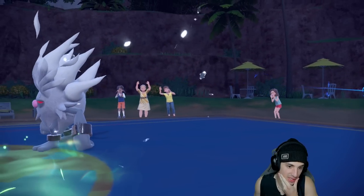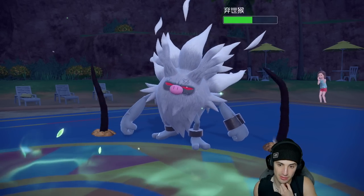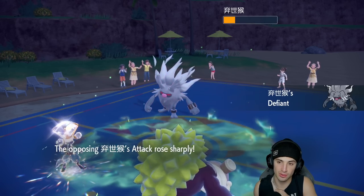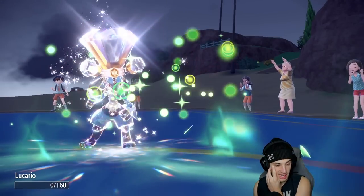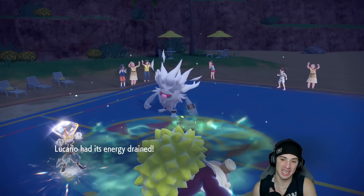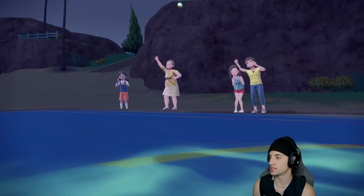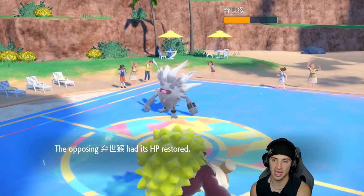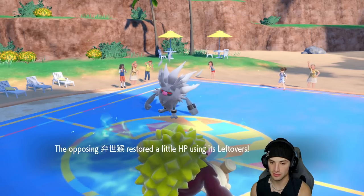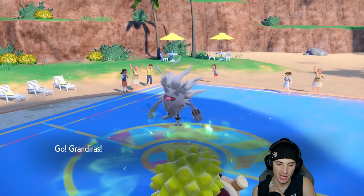Drum Beating is not going to KO Annihilape but Drain Punch is going to fly and we get the Defiant boost again — this thing is just ready to kill anything in one shot. Drain Punch takes out Lucario and gets HP back. This thing is being a real problem. That might be the turn to double down into it. I couldn't let Cresselia set up another Trick Room — I'd rather deal with this annoying Annihilape at plus four.